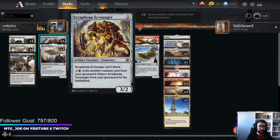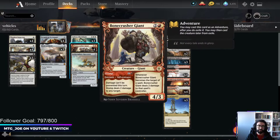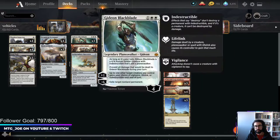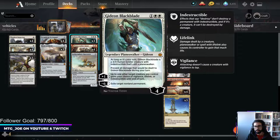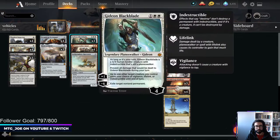We're kind of filling it out - you'll notice a lot of crew 3. Scrap Heap Scrounger is a cheap recursive way for us to crew our vehicles at 3 power. We also have Bonecrusher, which is both removal and a way to fly these ships. And then with Hardikiran, we have Gideon and Chandra - Gideon itself becomes a creature, so you can crew if you want, and you can give your things lifelink.